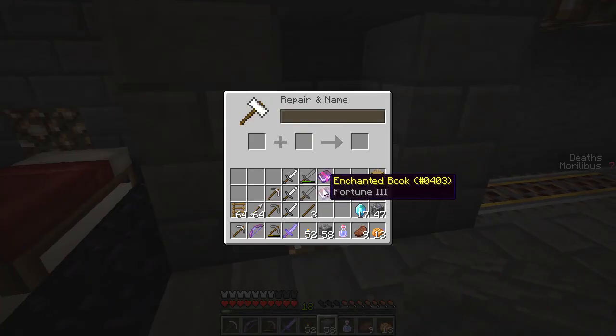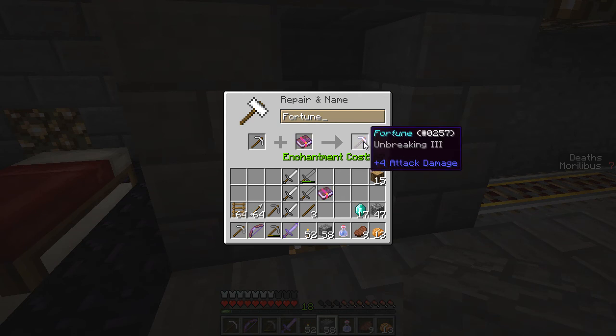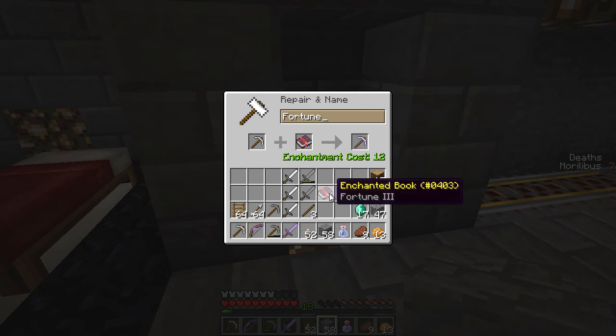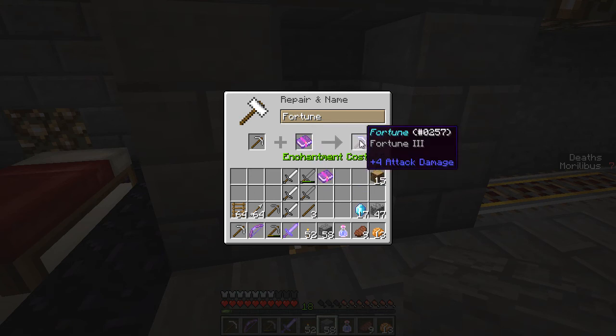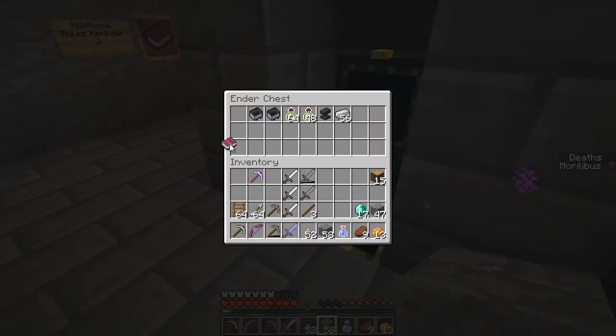This is actually kind of why I brought you here. Fortune 3. I want to put this stuff onto this pick. What if we name it? Let's call it Fortune, and maybe we can keep it around. I'm throwing Unbreaking on there as well. Which one's more expensive initially? Fortune 3. I probably do not have enough levels to put Unbreaking on there, but maybe I'll keep that in there as well.